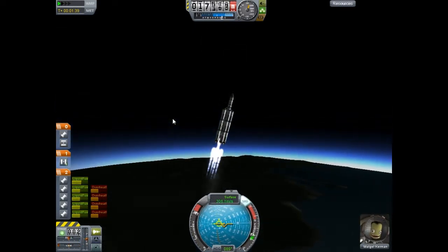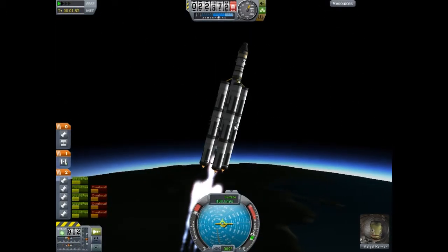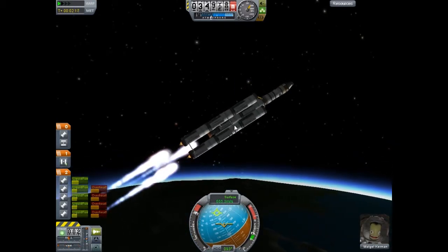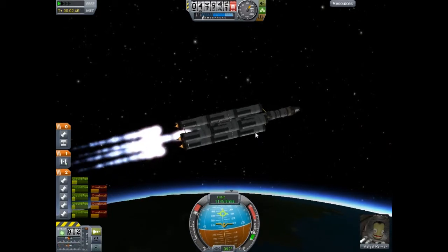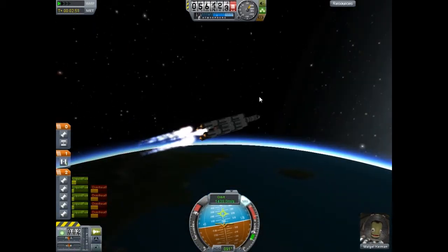The main thing to do when you start off with rendezvousing is to make sure that you start off about a minute ahead of the ship that you're going to dock with — that's anywhere from 20 to 30 degrees in front of it, if you're looking at Kerbin from the North Pole.